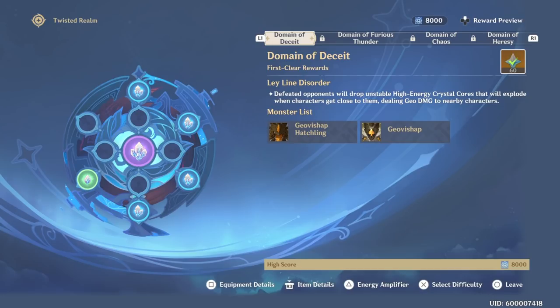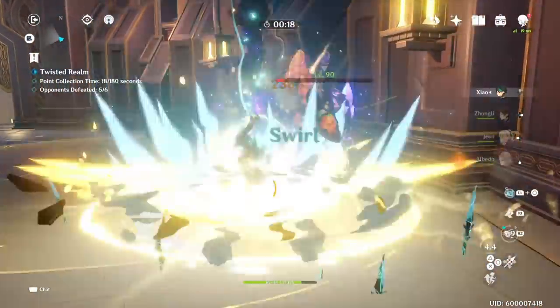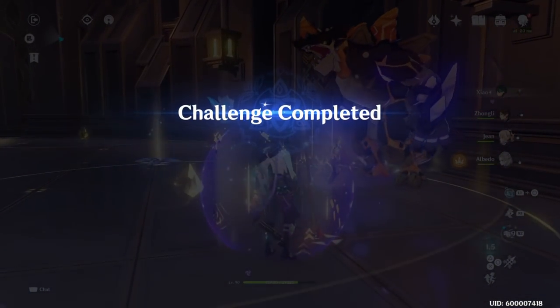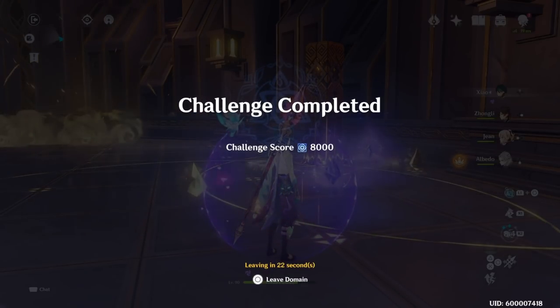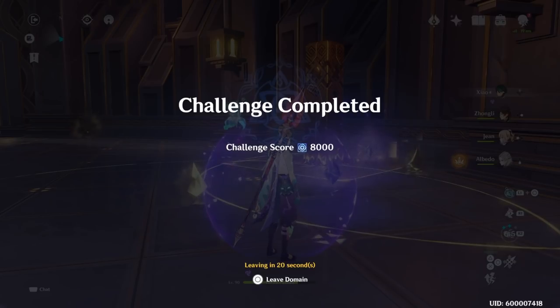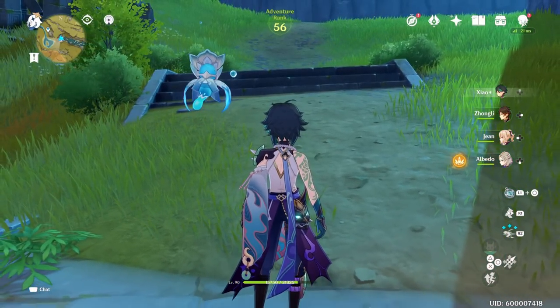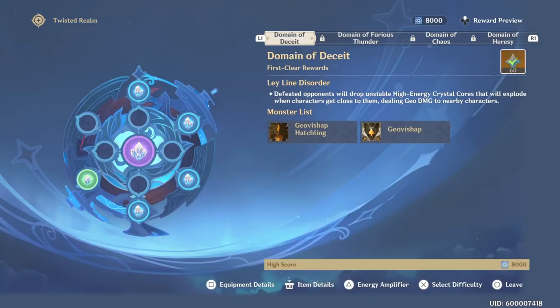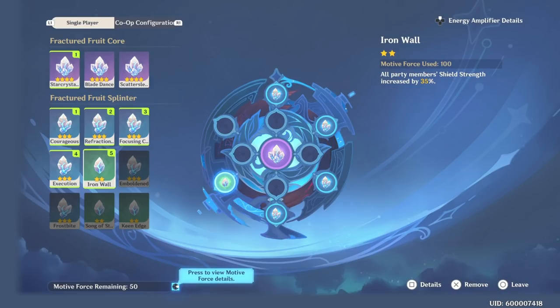I'm going to post the little clip right about now. Single target, baby — the classic! And now I'm going to explain how I did that. So, the Energy Amplifier buffs — these are the five I used. I didn't want to use food, but I did use these. Some of them are kind of worthless, but a couple are really, really good.